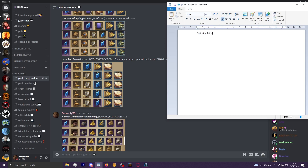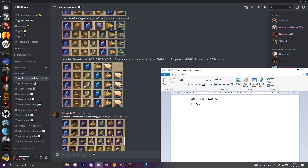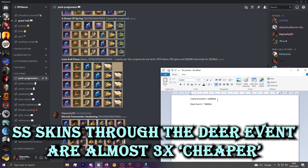So comparing directly: the castle roulette costs 10,000 black diamonds, while the deer event costs approximately 3,600 black diamonds. You can see the difference is massive - you can get almost free premium castle skins through the deer event compared to the castle roulette cost.